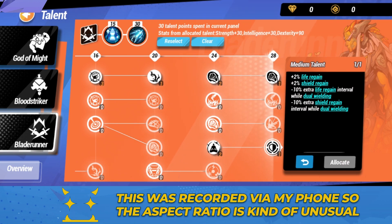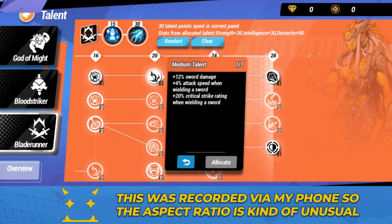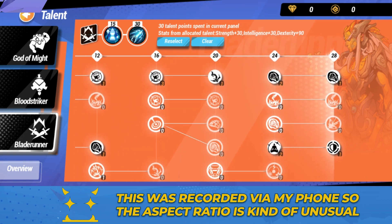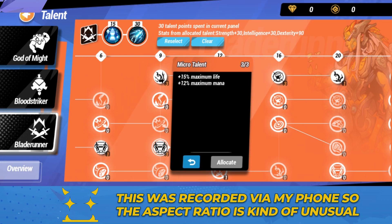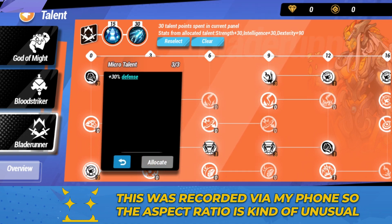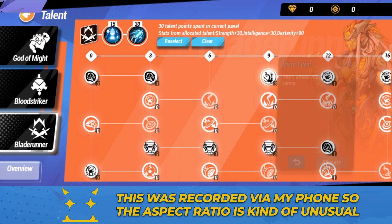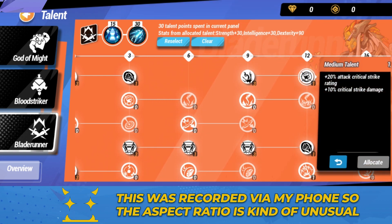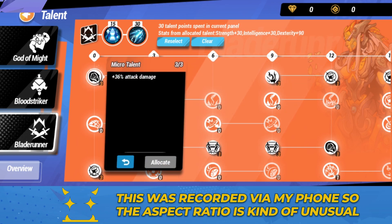This gives you life steal and shield steal, which is nice. Then there's sword damage, attack speed when wielding a sword, crit strike rating when wielding a sword, and attack damage when wielding a sword. Further along we have maximum HP, life regeneration speed, mana restored on hit, maximum life, maximum mana, armor, evasion, and defense which boosts all three of armor, evasion, and energy shield — which is solid. There's also crit rating here, crit rating and damage there, attack damage, attack skill area, and attack damage.